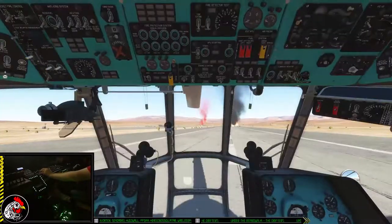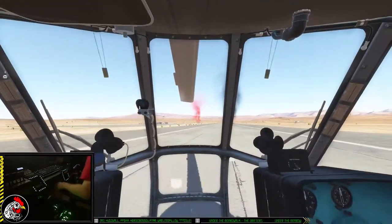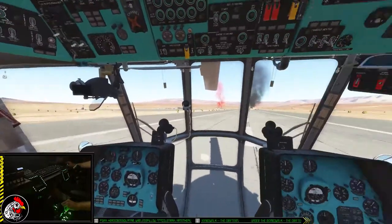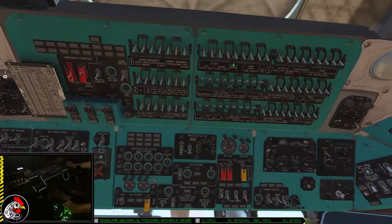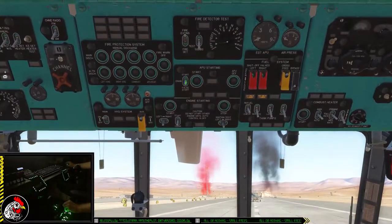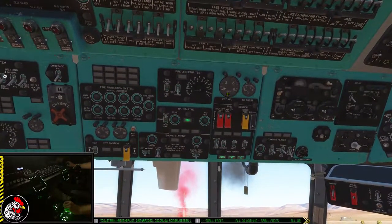Starting up this helicopter is a pretty quick process. All circuit breakers from the start — batteries on, murder to manual, fire extinguisher if needed, start tanks on with shut-off valves on.